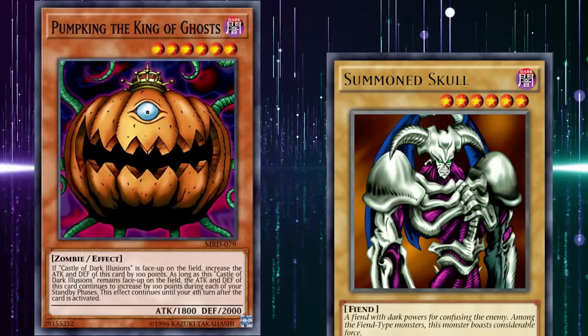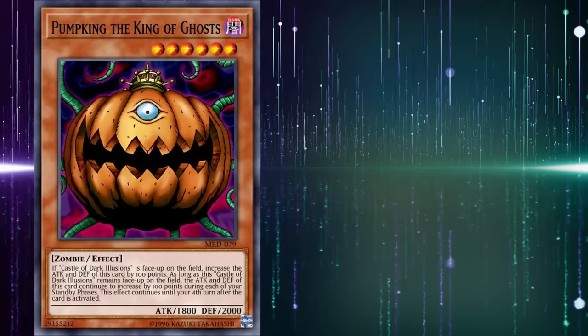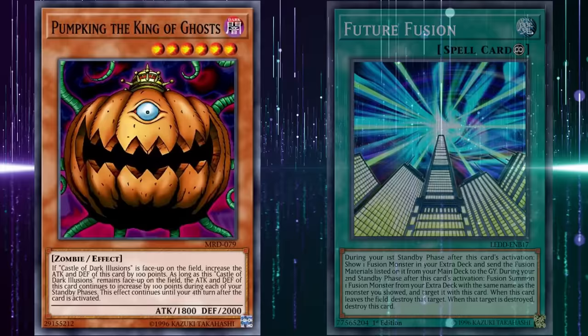And also, it takes forever to actually get to a good attack point value. Even back in old school Yu-Gi-Oh!, taking 5 turns to almost reach Summoned Skull's stats was too long. If the card didn't require a specific card to be on the field to gain its attack boost, it would still be too slow. That's the reason they kind of abandoned mechanics that take multiple turns to resolve unless it's attached to a super good effect. And only gaining 100 attack and defense on a low-stated high-level monster is not a super good effect.